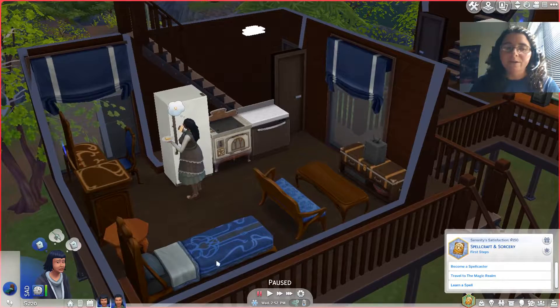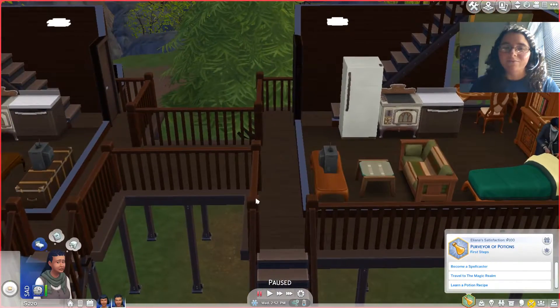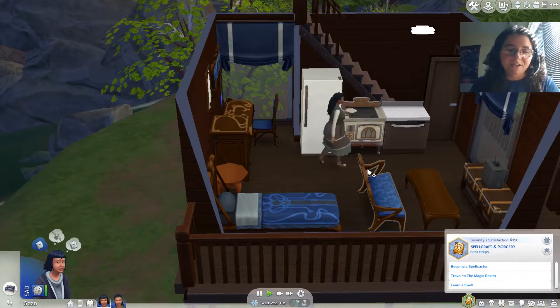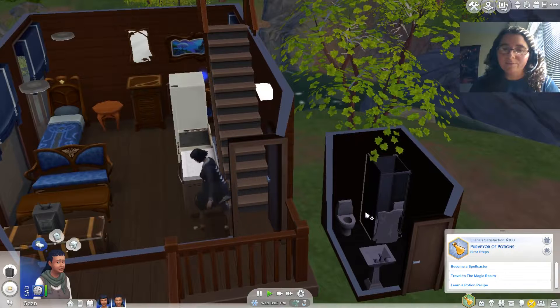As you can see, we're in the middle of Winterfest. This is kind of based out of the Island Living Let's Play save file. I have the OG save file. The lighting's really weird on the face cam — my apologies. They don't have a formal bathroom, but they do have an outhouse, and I think that's just as important.